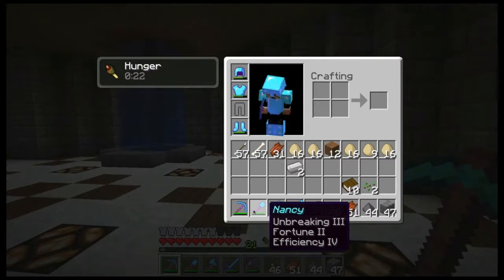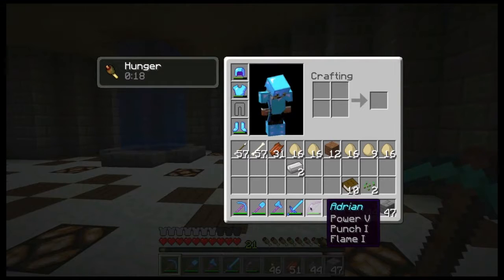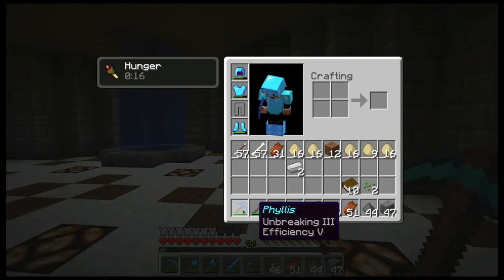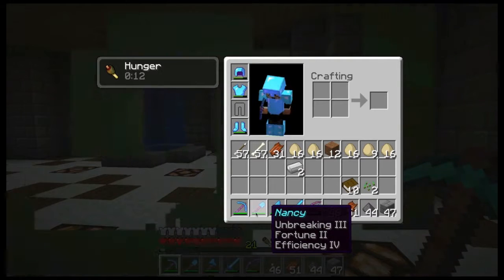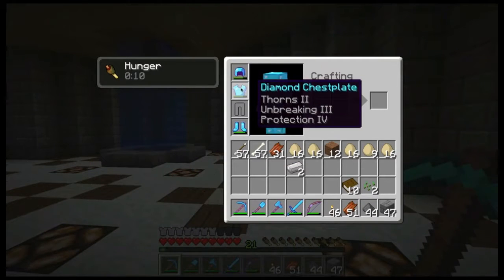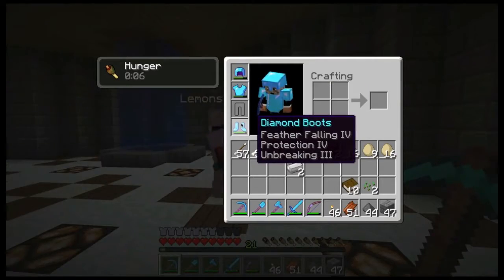Basically we've just been doing a lot of enchanting and a lot of enchanting books so that we can get sharpness five, efficiency five, power five — that kind of stuff. Lots of fives. So if you don't like five, then you should just stop watching this channel now.